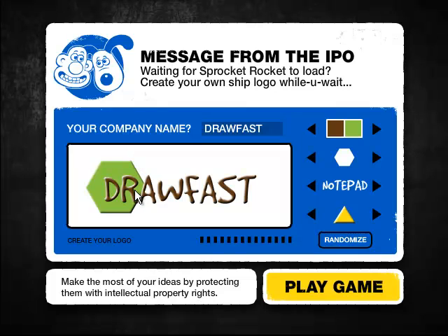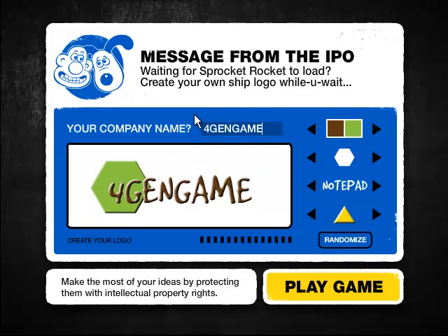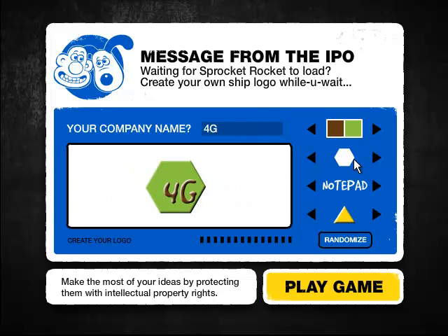Okay, draw your company name. Waiting for Sprocket Rocket to load — create your own ship logo while you wait. Company name for Gen Games. Hey, that's not fair. Let's get that up there — aw, I can't even click. Nevermind.